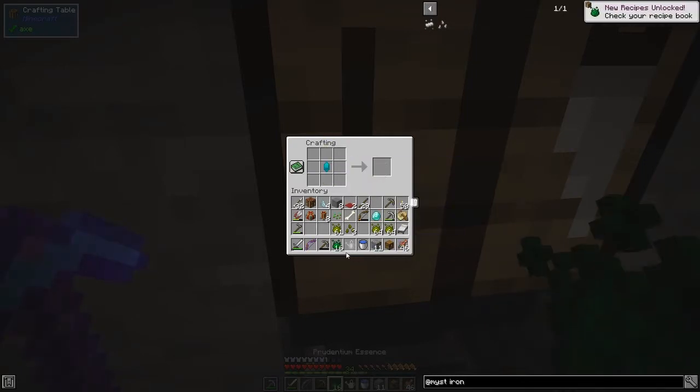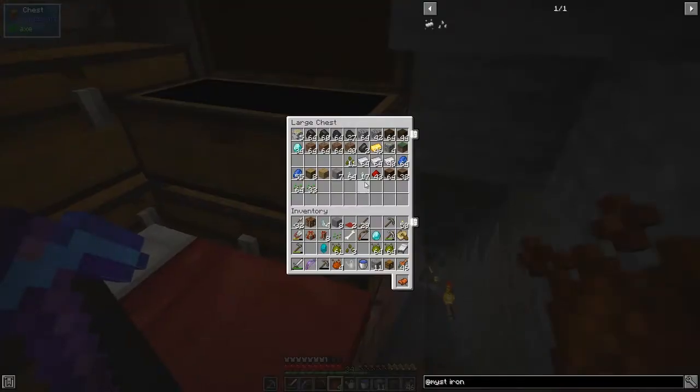With that infusion crystal we can make tertium essence. With 64 of these we have enough to make the tertium essence — that'll make 16 of these, and then doing it again gives us another set. We now have enough and just need four iron ingots.